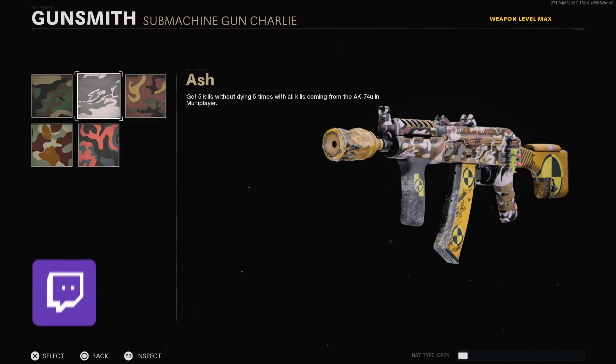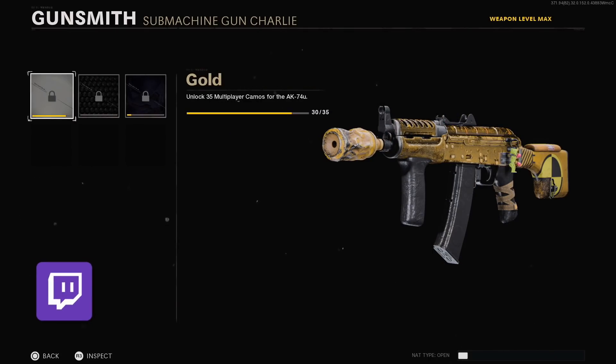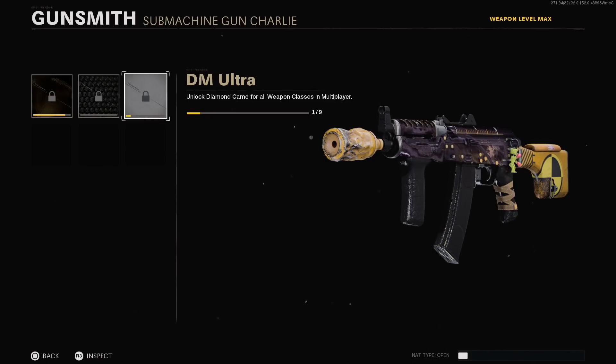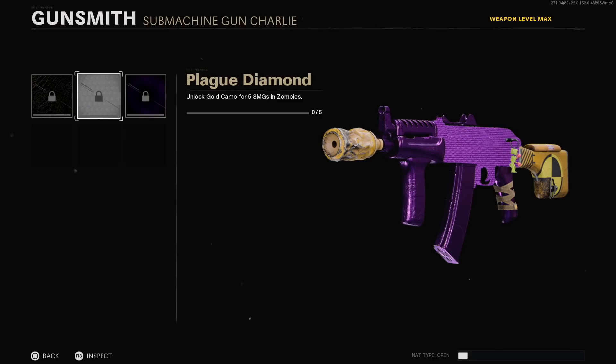For those of you who like to see the camos on these specific blueprints, I can show you some here — just to give you an idea. Let me show you the masteries as well: there is Gold, Diamond, DM Ultra. And the zombies ones: Golden Viper, Plague Diamond, and Dark Aether.